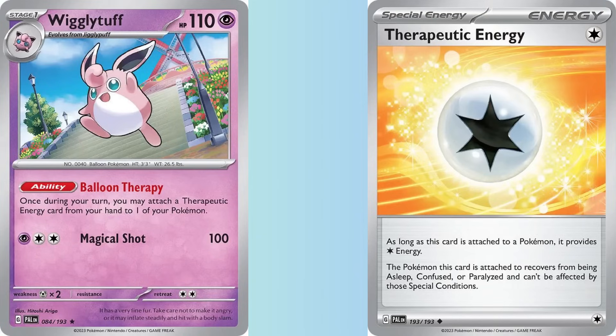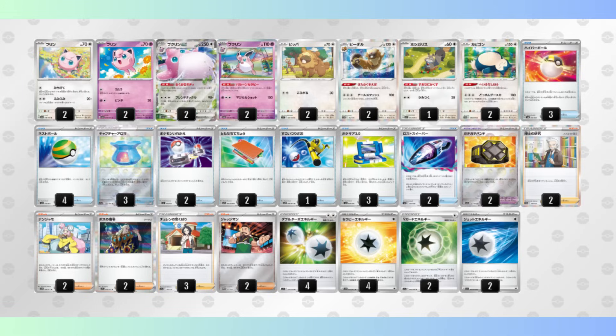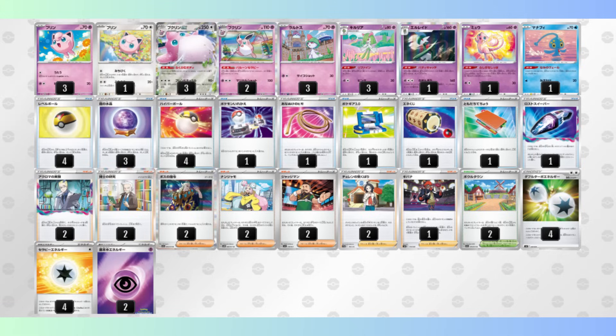Well, the baby Wigglytuff, of course. That one attaches a Therapeutic Energy from your hand to one of your Pokemon. So bring up a damaged Wigglytuff, put up a fresh one, manually attach the Double Turbo, accelerate the Therapeutic, and repeat until you win. Admittedly, the list from Japan has some issues — there's no stadium, for starters. I think two copies of Artisan makes a lot of sense. Also, it only plays two of each Wigglytuff, which is risky, and there's no Manaphy. If you make all the necessary changes, this is closer to what I think you want Wigglytuff to look like: just deny your opponent from taking prizes for as long as possible, all while slowly chipping away at their Pokemon.